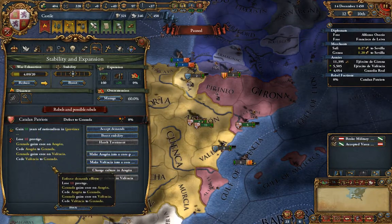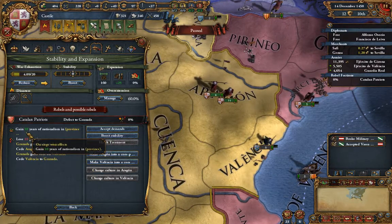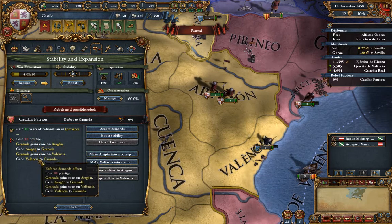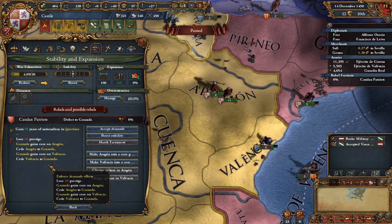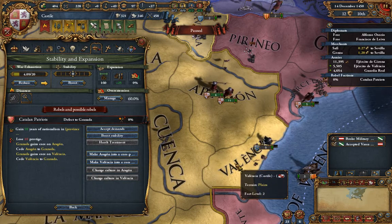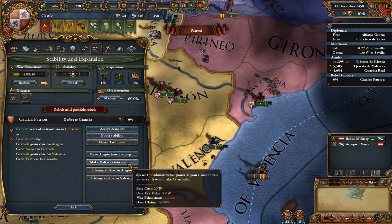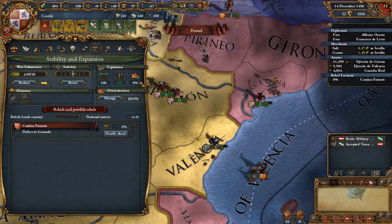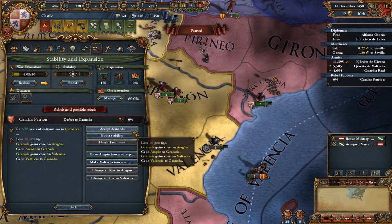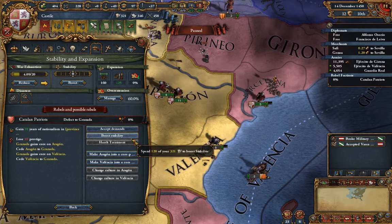We wouldn't really do this because we don't have any promises left. We would lose ten prestige, Granada would gain cores, and we would give up two provinces — Granada, Aragon, and Valencia. Since these aren't our cores, we would only have claims, so that would be really bad for us. You only accept demands if you absolutely need to survive and maybe fight another war. Another option is to boost stability, which costs more administrative points, but in this instance we just want to core provinces.